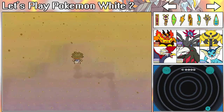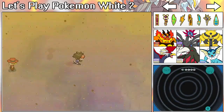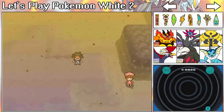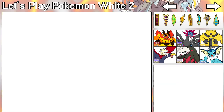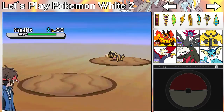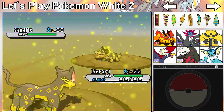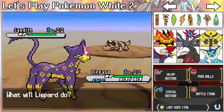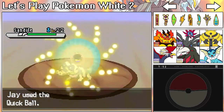That Sigilyph did not just use Whirlwind on me! And the Quick Ball didn't even work on it. That Sigilyph is a problem. I better be able to encounter that Sigilyph again because if I can't I'm going to be extremely upset. That Whirlwind was complete and total BS — that is all I'm saying.